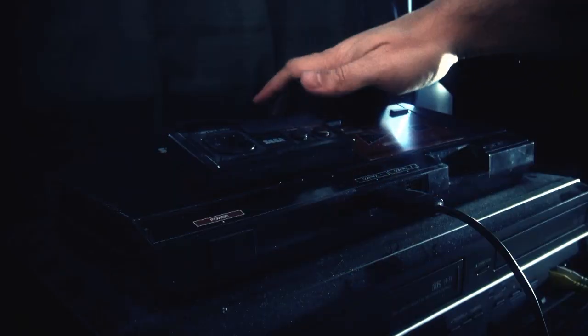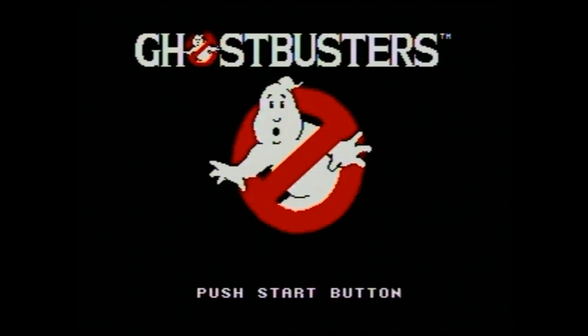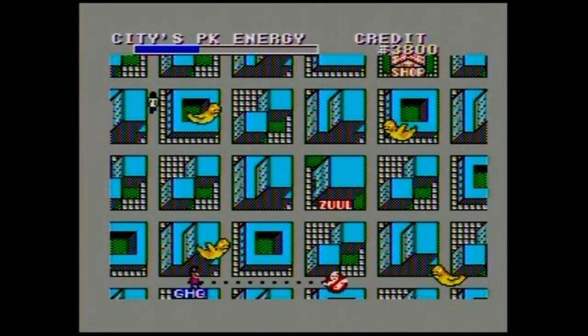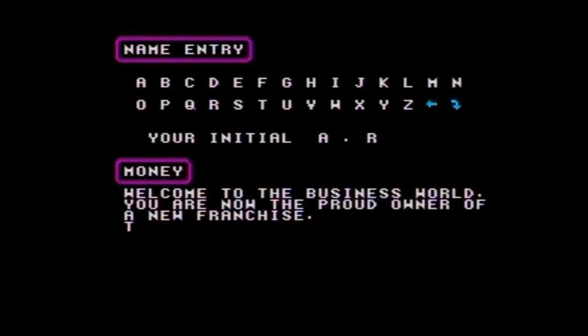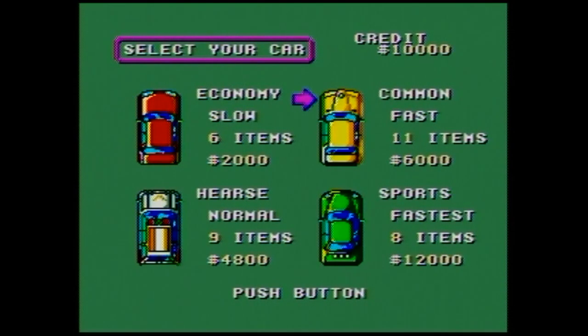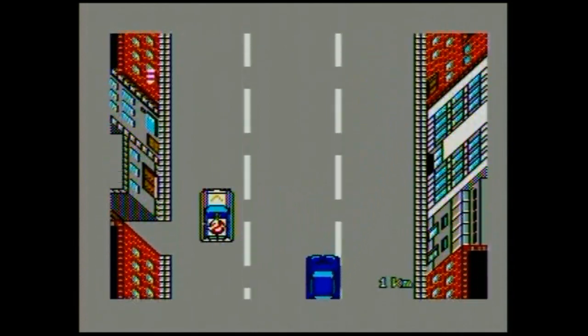I'm going to start with the Master System here. Designed by David Crane of Pitfall fame, this Ghostbusters is an action-slash-strategy game, for the most part. Like the movie, you've just started a new business, and you're given ten grand at the start for whatever equipment you may need. Surprisingly, you have four cars to choose from. The hearse is the balanced choice, and it actually looks like the Ecto-1, so... yeah, you're always gonna choose the hearse, let's face it.